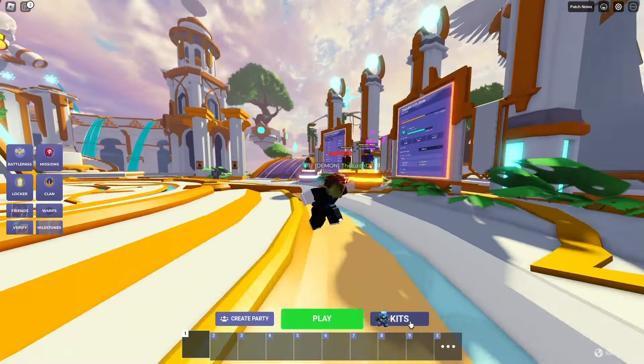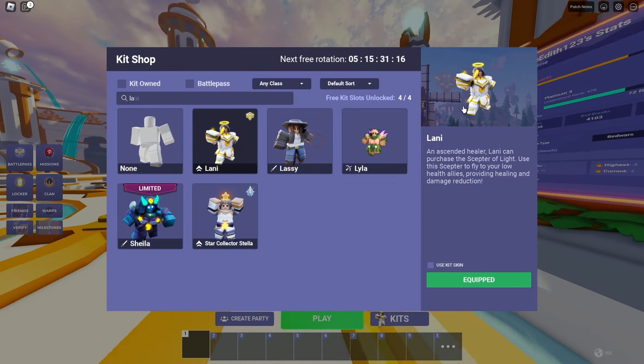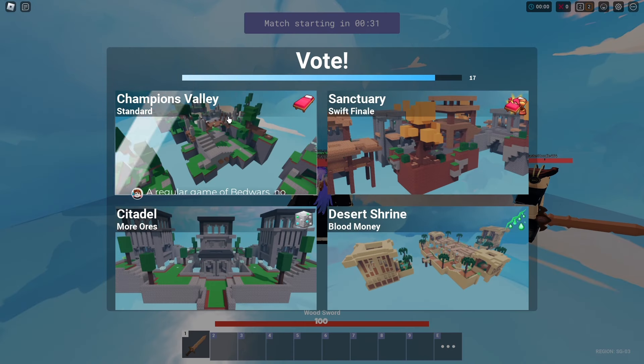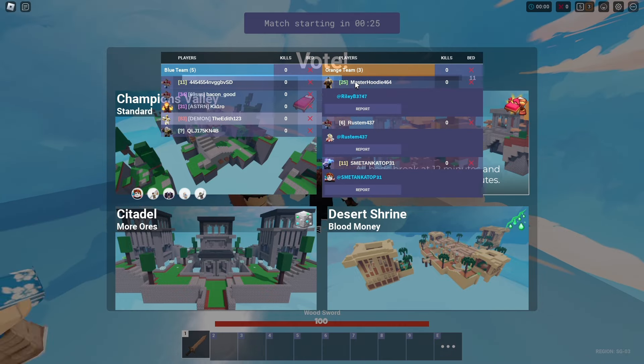So now we're just going to go into some 5v5s and use some of those kits to show how OP they are. First up we're going to have Lani and queue into a 5v5. I'll show you why Lani is an OP kit. Alright, we just loaded into the first map - these are probably going to be the same maps as in Season 5. We just queued our rushing strat.